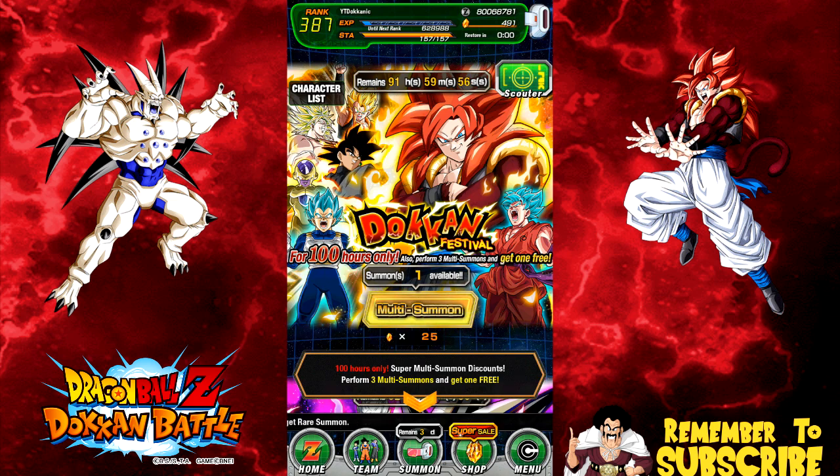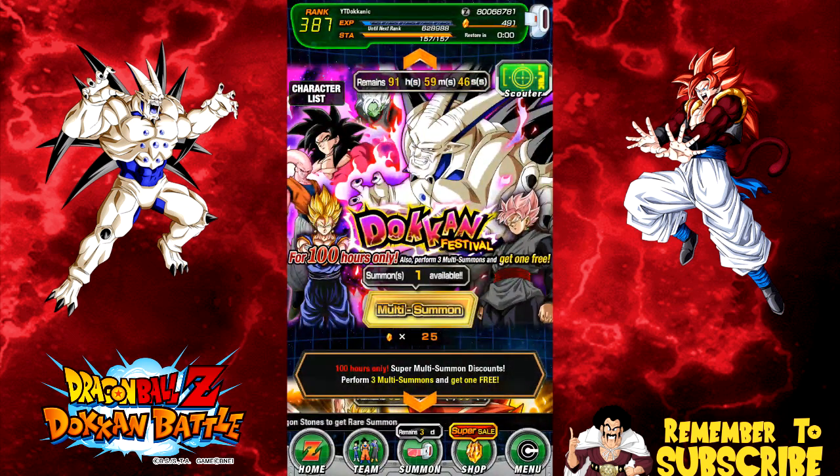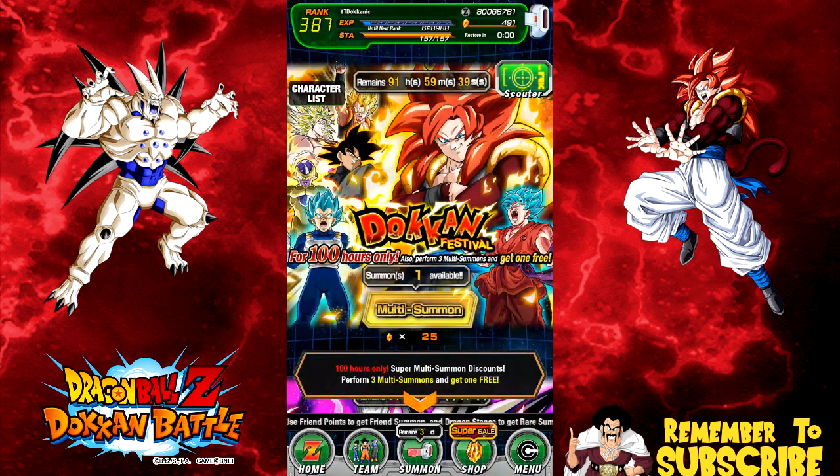Hey guys, what's going on? It's Lakana here and today we're going to be doing a summoning video. 100 hours — or 91 hours left technically — just got out of work. Super Saiyan 4 Gogeta and Omega Shenron on the global side. I'm a primary global player, but with these banners being out I will be using all of my JP side dragon stones.